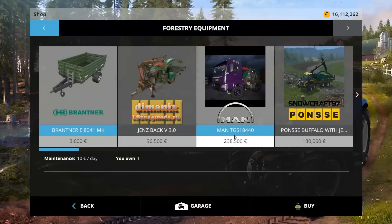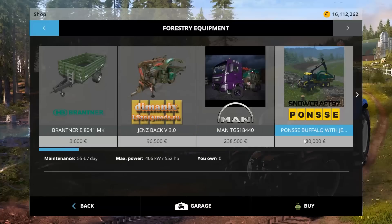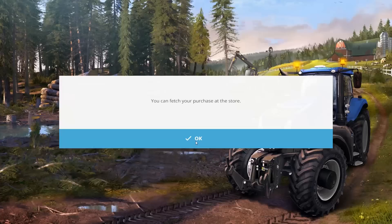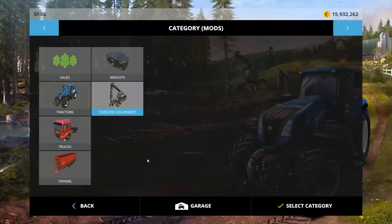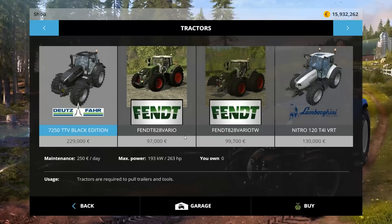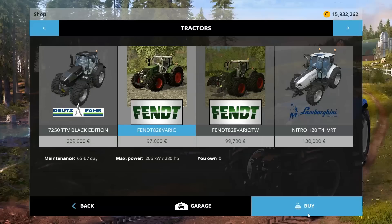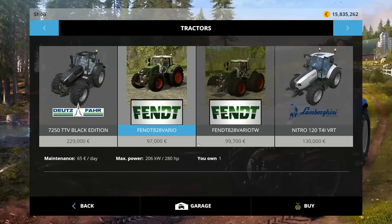I'm still determined to find a chipper I like. We have the Ponzi Buffalo with chipper — $180,055 a day to maintain — so let's buy that. But that's not it. I've been doing way too much forestry, so I found some tractors: a couple of Fendt 828 Varios. One's got twin wheels, one does not. You pay an extra $2,700 for twin wheels. They are otherwise identical, at least from the looks of it, so let's just buy both of them in case they're different.